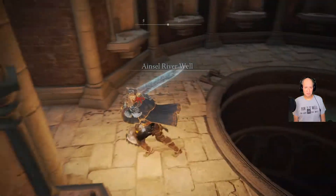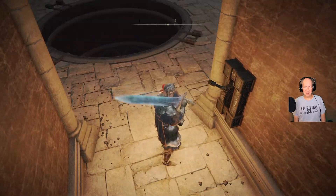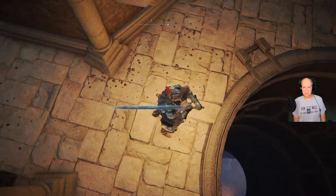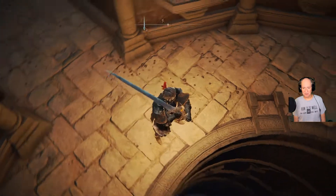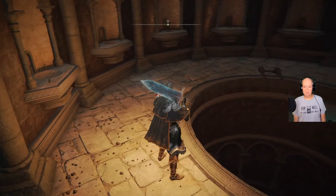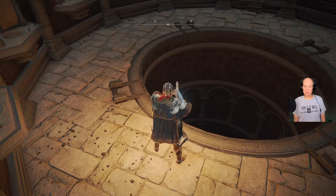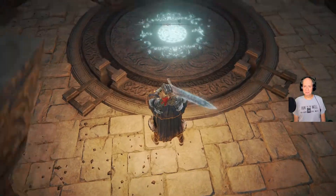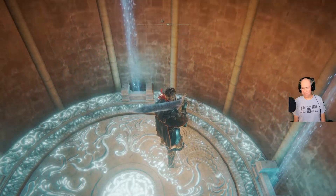So here we are at Ainsel River Well. I've already gone down and grabbed the grace down there, so let me pull this and have it come back up. You can see it way down there — it's a long drop and you will die. But there are a bunch of ants down there, so take a big can of Raid when you go down there. There is a Site of Grace down there that's easy to grab.